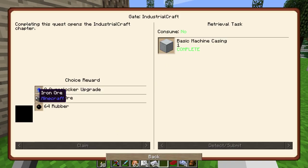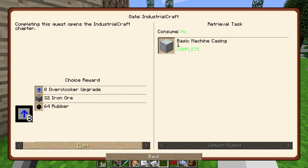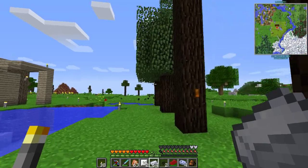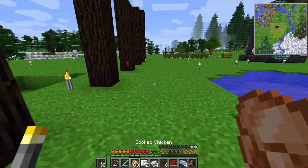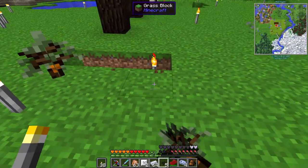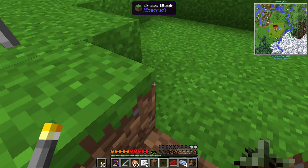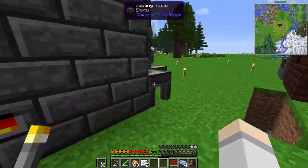So that'll get us into the beginnings of IC2. You get to pick — 32 or 64 rubber. I have very little rubber, but the overclockers are probably the best reward — they're annoying to make, so it's a no-brainer. Plus we get to go ahead and make our rubber now. Let's go ahead and prune these trees down first. Now we're going to go ahead and plant these around — you can plant them wherever you want of course. One, two, three, four. And we might as well grab these to finish that off.